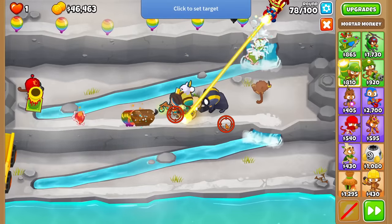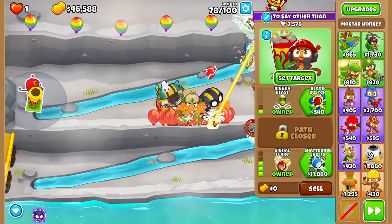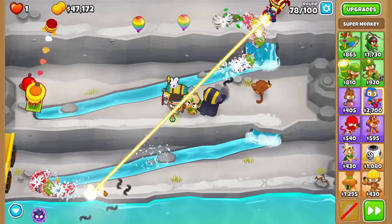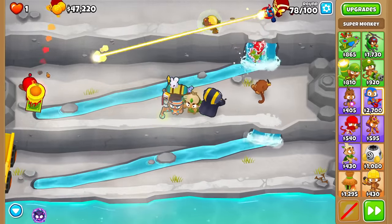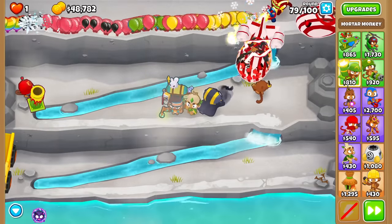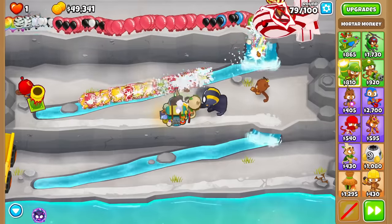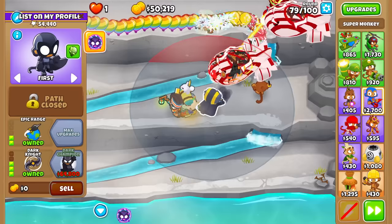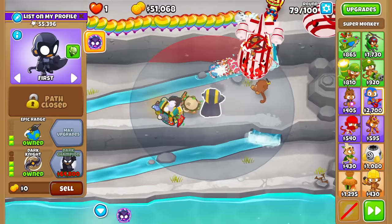I need to do some more micro. We'll probably need at least two mortars for the late game. DDTs will probably slip by, but at that point we'll have the Dark Champion. That one can pop any type of bloon. Right now this 0-2-3 Super Monkey doesn't have lead popping.